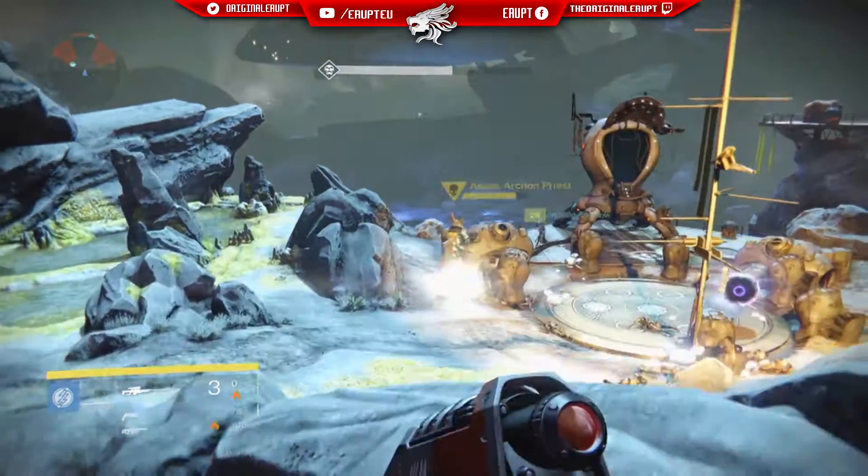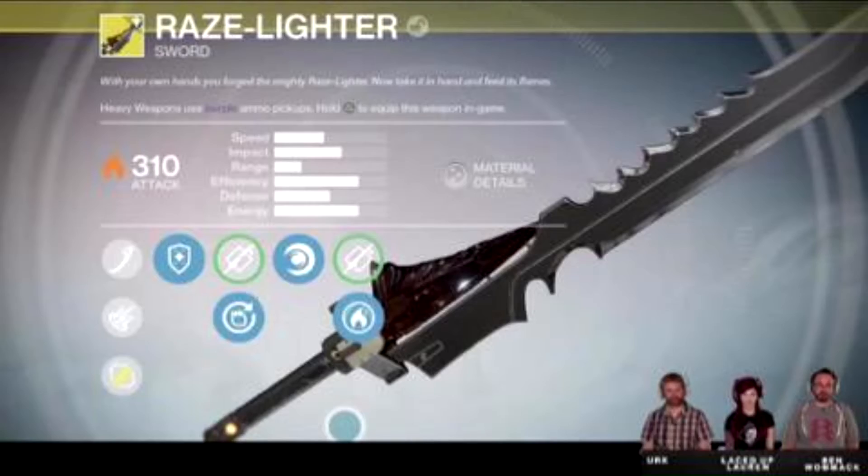The first stat is Speed, which is how fast you can attack with the weapon. It's about midway down the bar, showing it's a quick attacking weapon — you wouldn't necessarily expect that with a heavy sword. However, this weapon does eat through ammo quite quickly, so you can burn through this sword's ammo very fast as you're attacking.